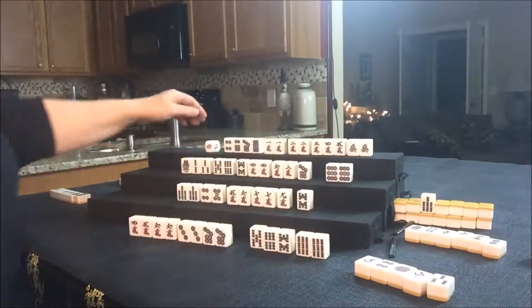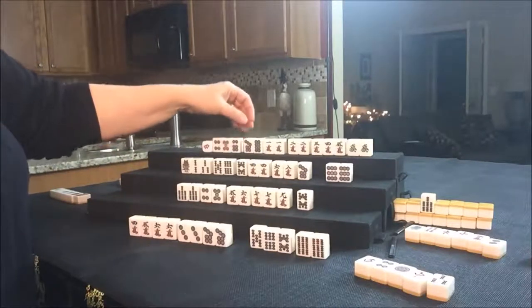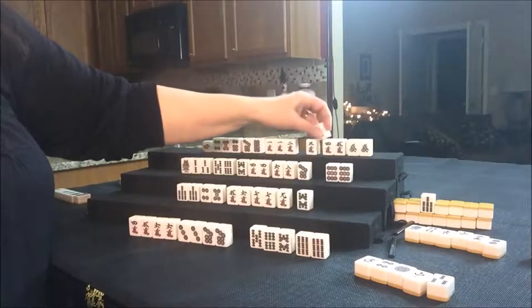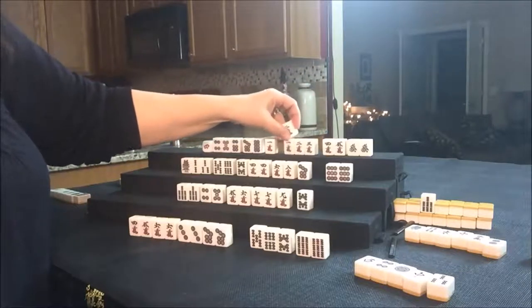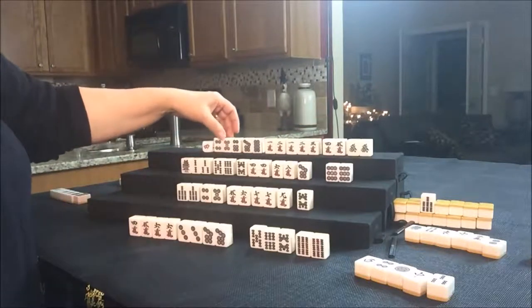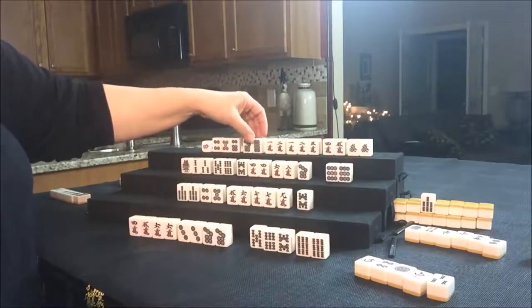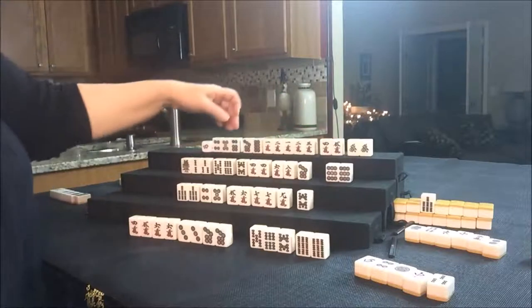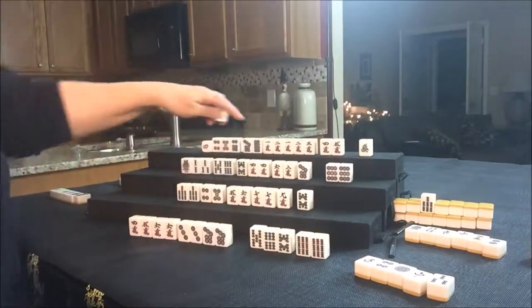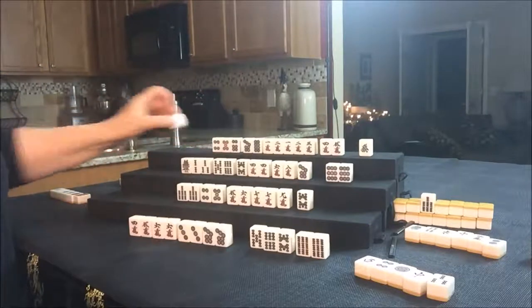Let's draw for North. They drew a 5 Dot Akadora — Red 5. We'll keep that. They have a potential Pure Double Chi here: 1, 2, 3. And if we can get that 3 Crack, there's a 1, 2, 3 also. We have a 7, 8, 4, 5. Maybe we should go ahead and get rid of the Green Dragon and go for Pinfu. Green Dragon down — drawing for East. East drew a 3 Crack.